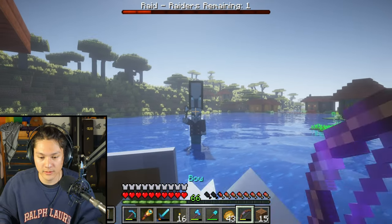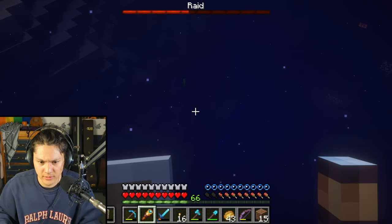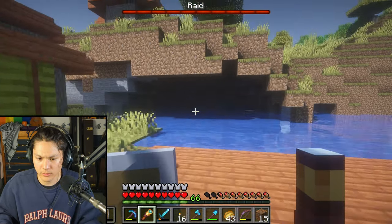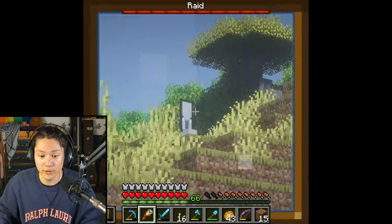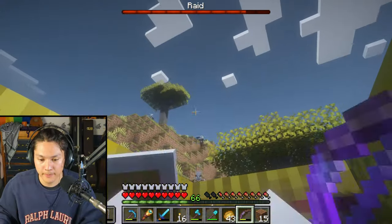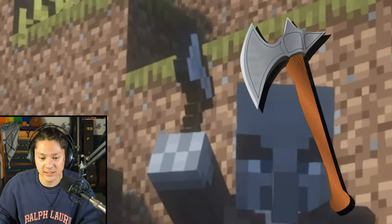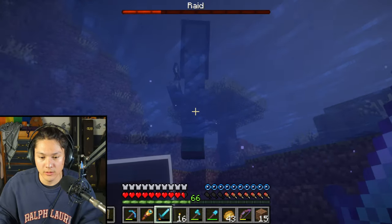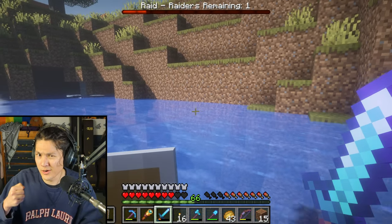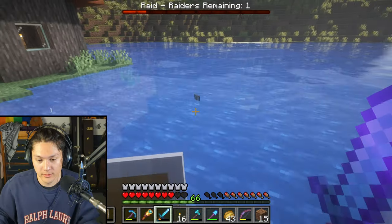I've gotten a lot better at fighting. That one dropped an emerald — where did the emerald go? There it is, I want that emerald. I hear a horn — there are more up there. I need to protect the villagers. This one's holding an axe. This isn't too hard — it might be because my sword and my bow are really good. Another banner — I'll pick up that banner. The bar is refilling.